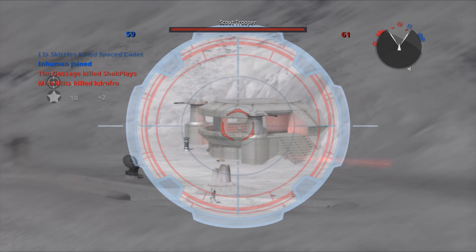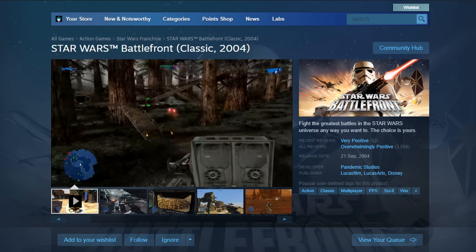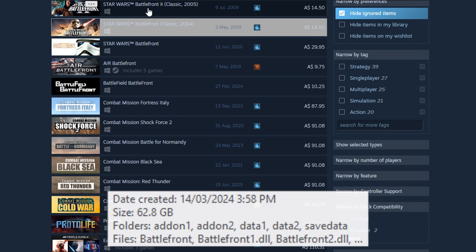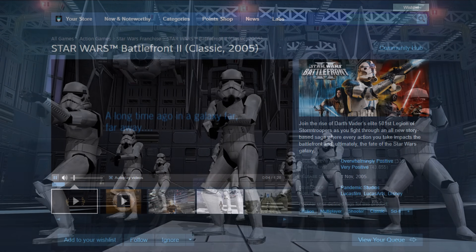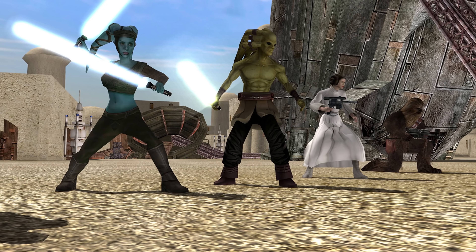The original Star Wars Battlefront 1 and 2 are still on Steam and are only 11 gigabytes total. The Star Wars Battlefront Classic Collection was 62 gigabytes. Why is it so much? Why was everything uncompressed? Elden Ring is 42 gigabytes — why is this old collection of games 64? It doesn't make sense.